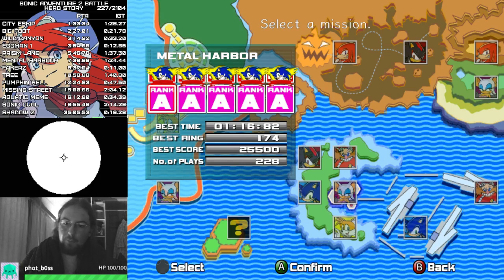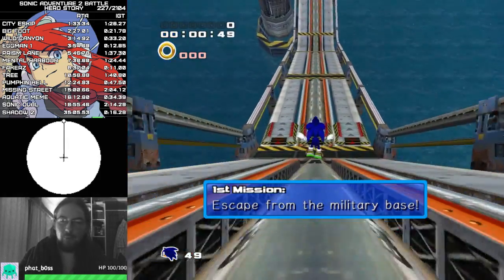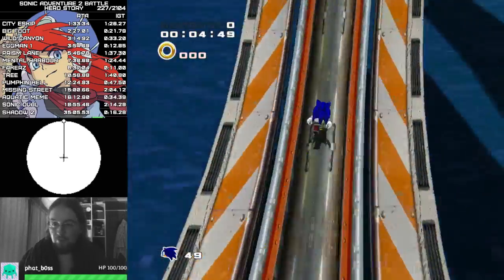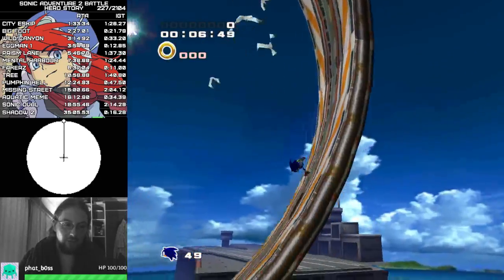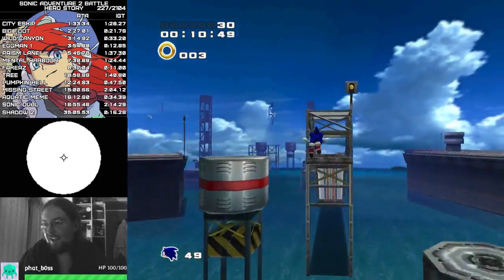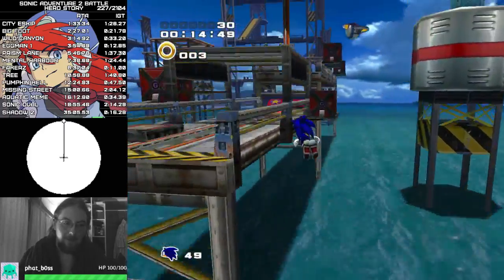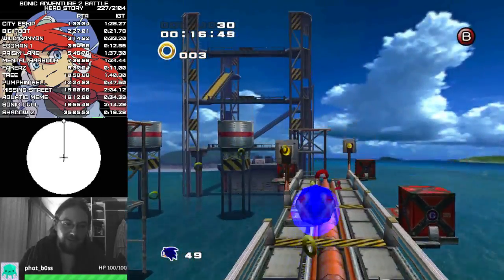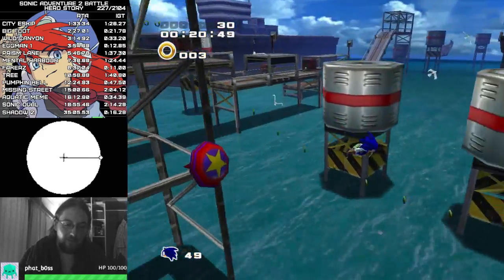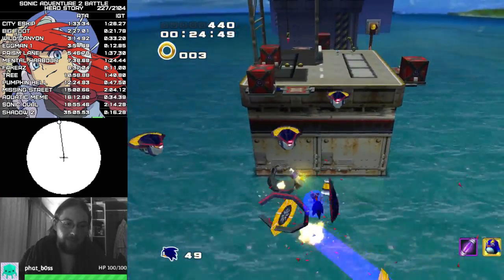I've got an input viewer on the left so you can see exactly what I'm doing at all times. To start off the stage you just want to be holding up - you can take this loop as normal. I got an accidental light dash there which you won't have at this point, so that's fine. This is just the basic route for the stage and you can just go forward into this checkpoint and take your springs. These enemies are skippable but you need a quite precise spin dash jump, so you can just do that instead.